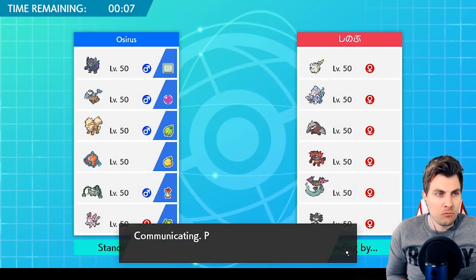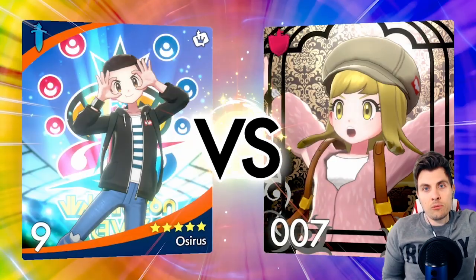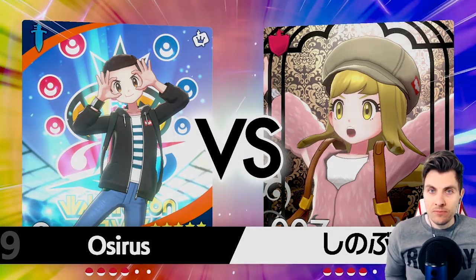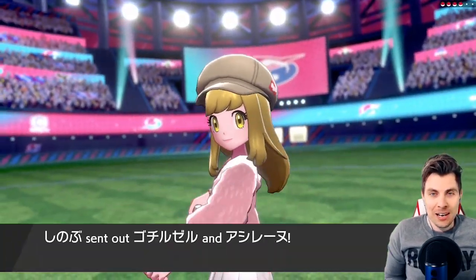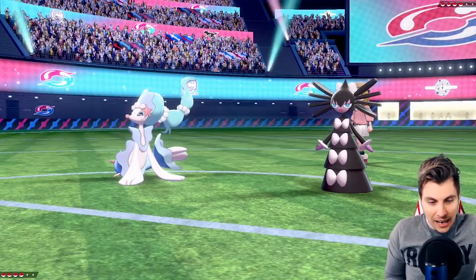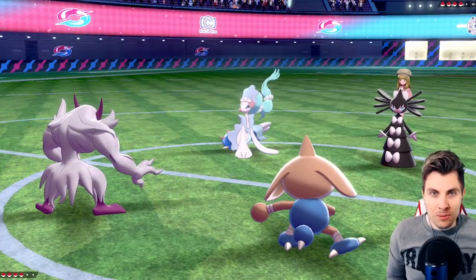We'll go Rotom-Wash because we've got the Discharge and Nasty Plot on there. As always, if you stick around until the end of the episode there will be the rental team code for you guys to try out yourselves — it's a lot of fun. I've had a few games with it this morning already and when you get it working, it works perfectly. The big selling point is you can one-shot a Gigantamax Lapras with Power Whip from this Grimmsnarl.